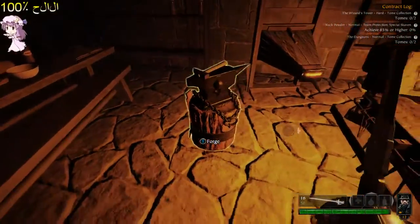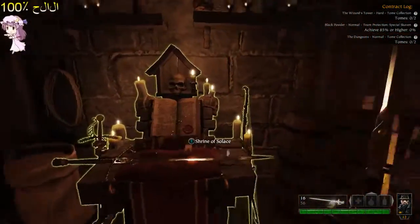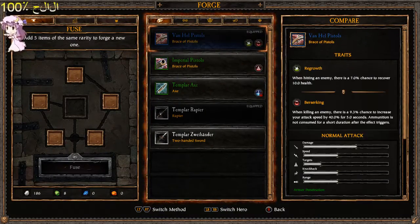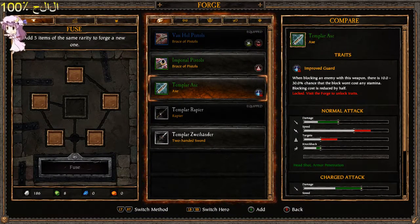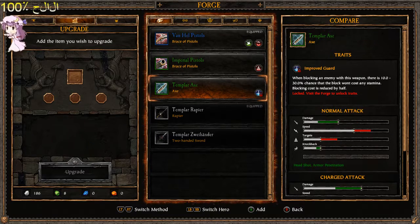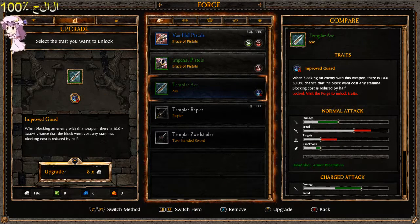For all of you who don't know, you need these two things: you need the shrine, you need the forge. What you do with the forge is you disenchant everything you don't use. Like, let's see — Templar's axe, not using.